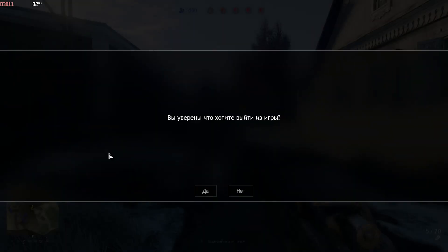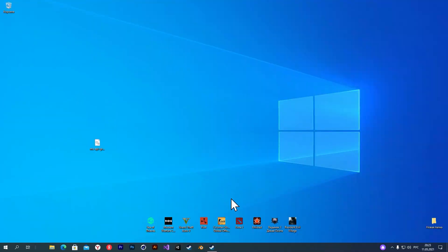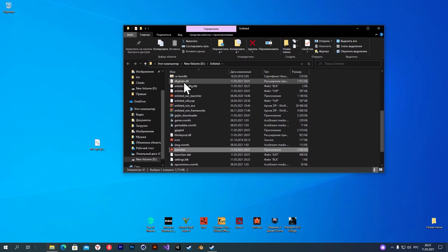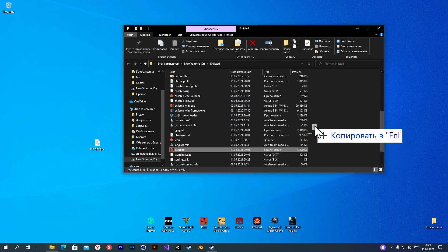Now close the game and open the game folder. Drop the .dll file here. The link to this file is in the description under this video. This file will optimize your system and some graphics settings.